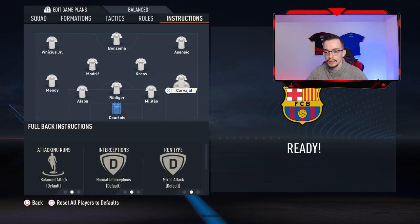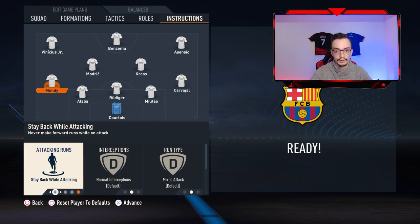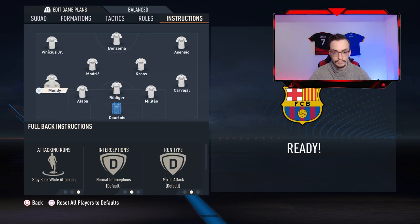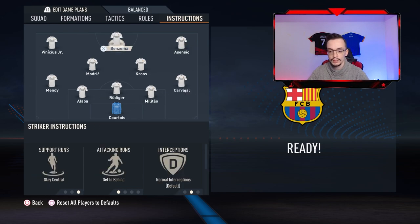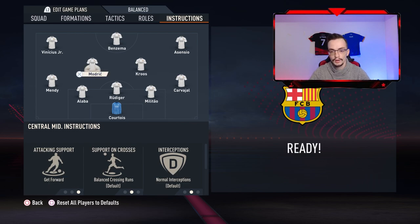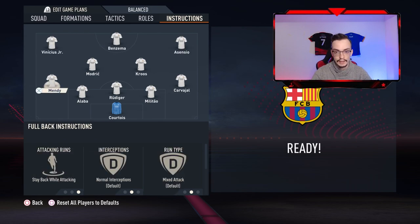The right back is gonna be stay back while attacking, and the left back is gonna be stay back while attacking. The three center backs are gonna stay back. This way you're gonna have five players defending, including Tony Kroos who is gonna come back to defense — and sometimes go forward. You're also gonna have four players who are constantly attacking.